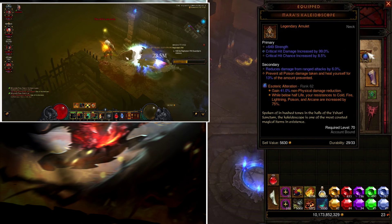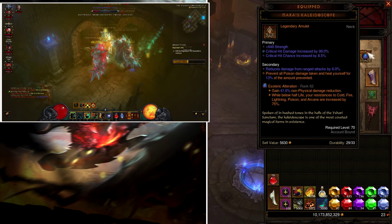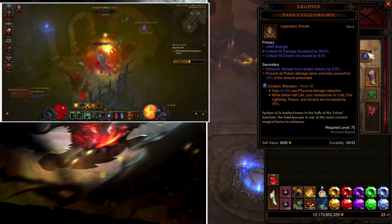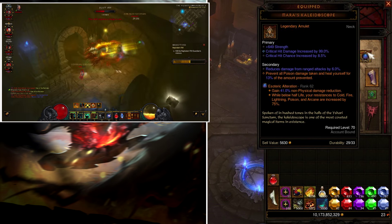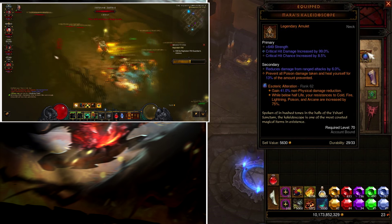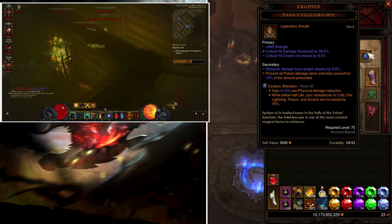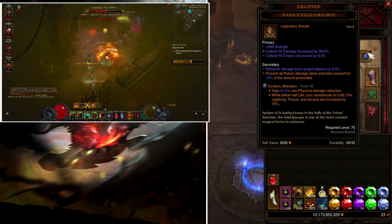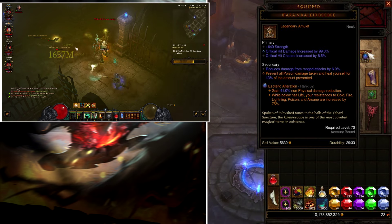You want to have the necklace Mara's Kaleidoscope. It makes you immune to poison damage and as soon as you step in poison you will heal yourself for 13% of the amount prevented. Poison is the worst effect for this build because you're always in a group of mobs, and as soon as an elite or champion pack throws some poison on you, you almost instantly die. This necklace makes poison not kill you anymore, so it's very necessary.